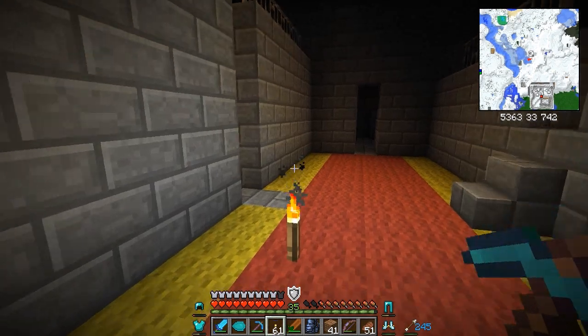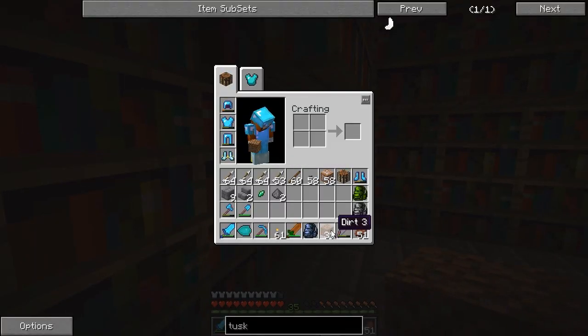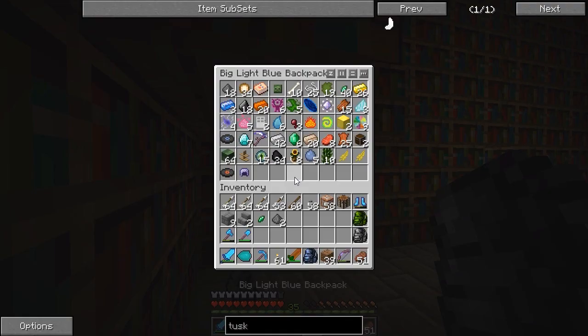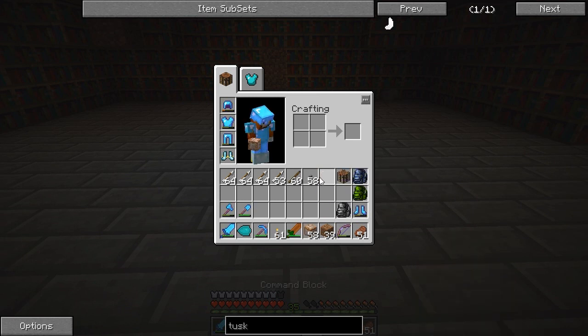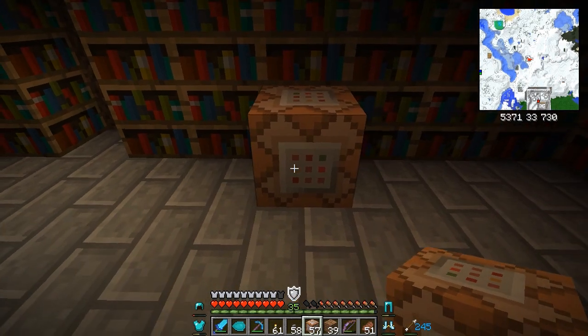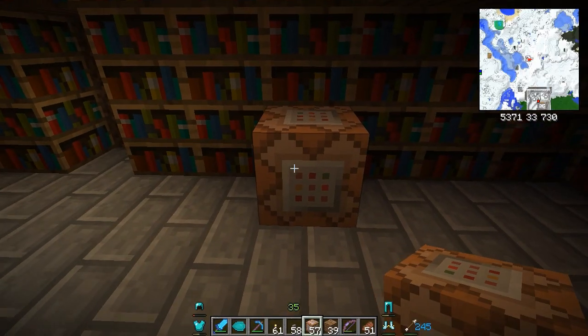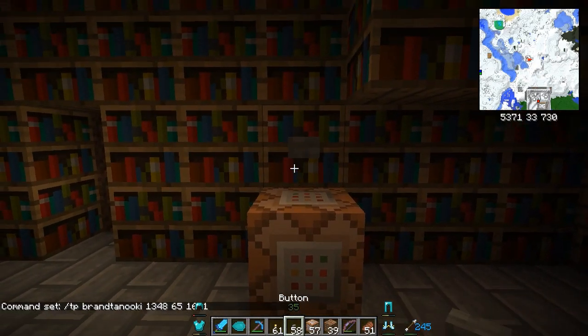That was fun, just doing a little testing. Let's get a command block and get the hell out of here. I need to switch to creative mode for this - I forgot. Cheat mode on. I'll pull up my notepad document with the slash TP command and bam - back to survival. We're back home!